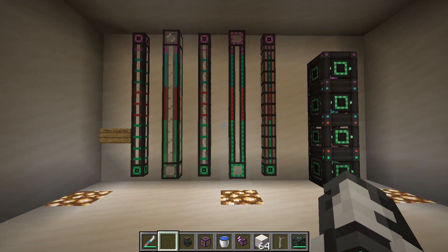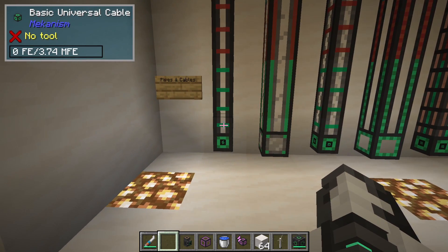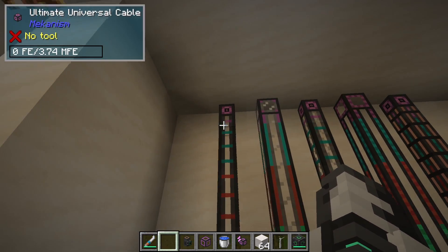Mekanism offers quite a few different ways to transport energy, items, and other things, as well as store those things, and that is what we are going to be looking at now. Mekanism actually has four variants of everything.